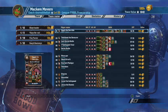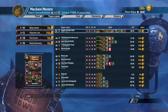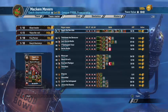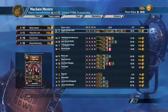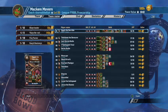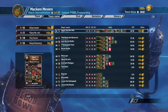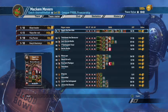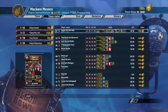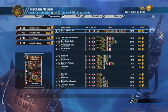I generally sack Rotters if they get to level three and haven't doubled — same with Zombies, same with Skinks. If you haven't doubled by then, you're just bloat. At the end of the day you're going to be fouling and you'll lose an 80k player — that's quite a bit of TV.